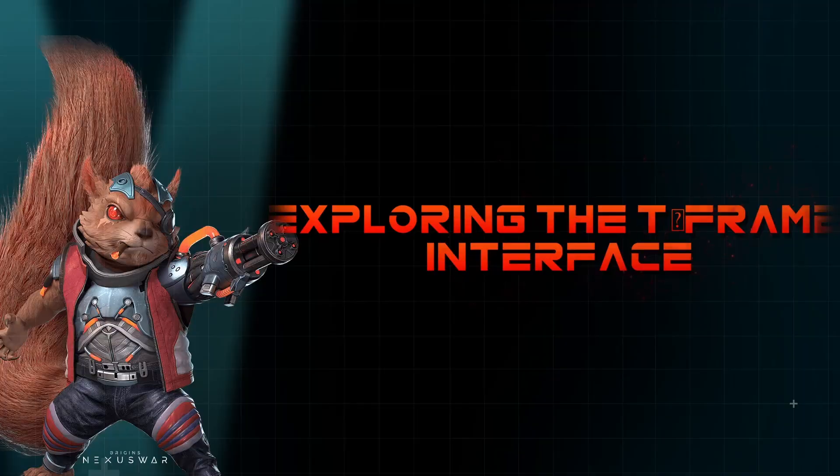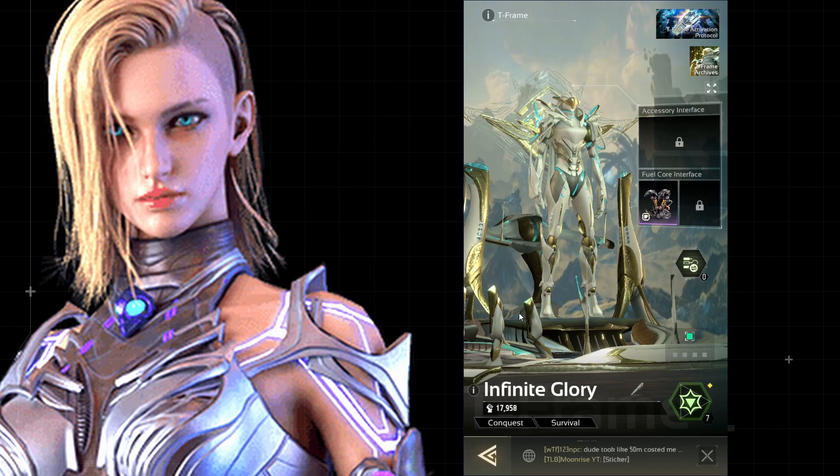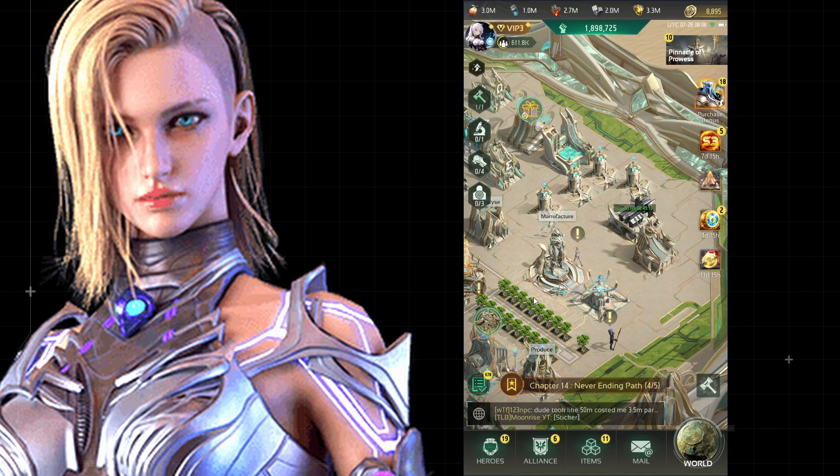Let's explore the T-Frame interface and navigate the T-Frame dock. Here you'll find four key icons representing different functionalities. The main page is your central hub for all things T-Frame related.